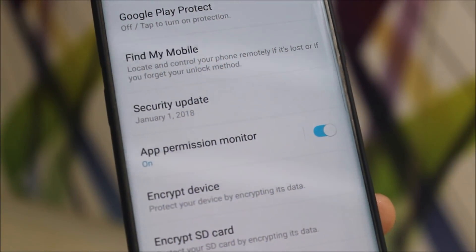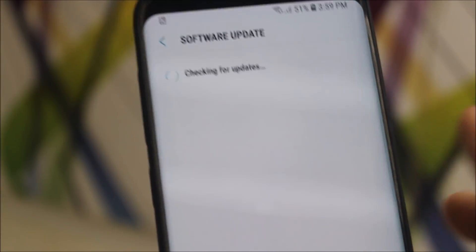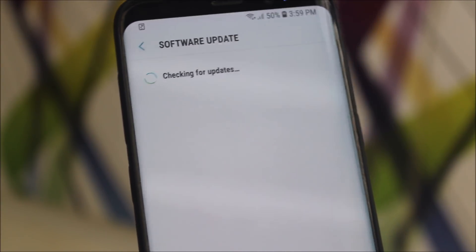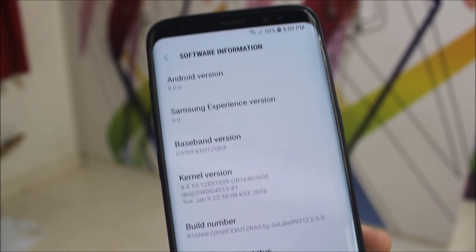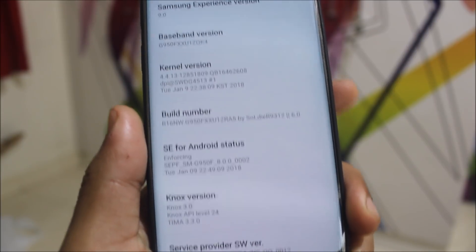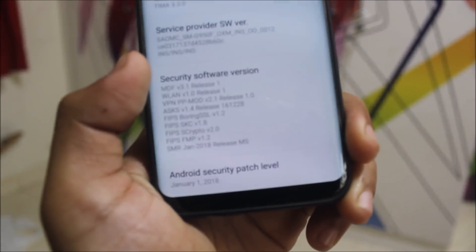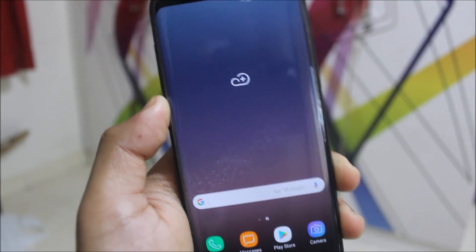Under Lock Screen and Security, there's a new tab called 'Security Update' — when you press it, it starts the software update, which is a bit odd placement. In Settings under Software Info, we can see Android 8.0 Oreo, and the build number has changed to ZZrA5. The Android security patch has also been updated to January 1, 2018.